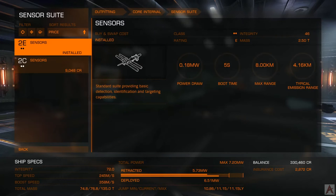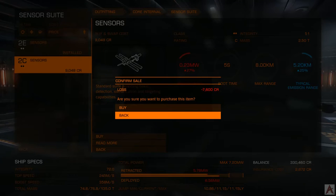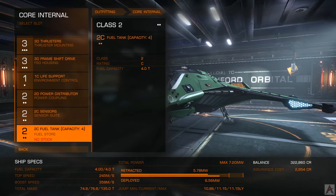Next up we have sensors. These determine how far away you can see things and lock onto them. There are no D-class sensors, but there are C-class and they're only 10 grand, so we'll go ahead and buy those. With the fuel tank, generally what's in it is the biggest for its particular module size.